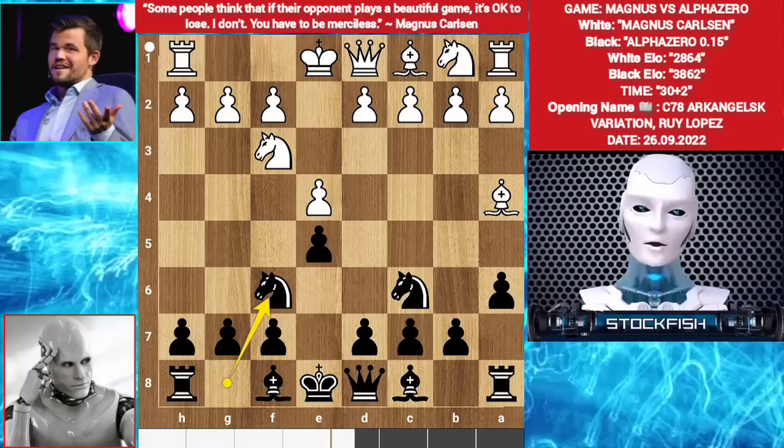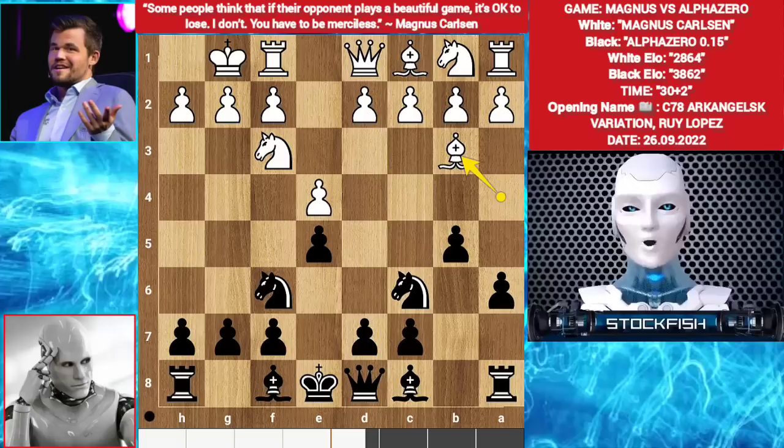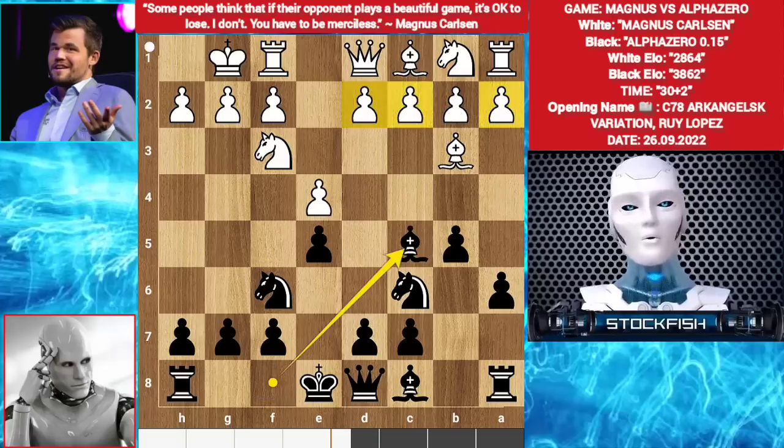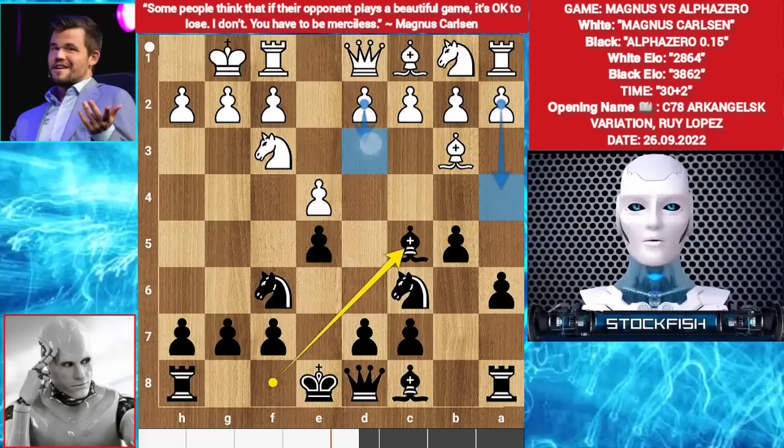Knight f6. Castle. b5. Bishop b3. Bishop c5. White has many lines here: he can play a4, d3, or c3, d4. Here Magnus Carlsen played c3.